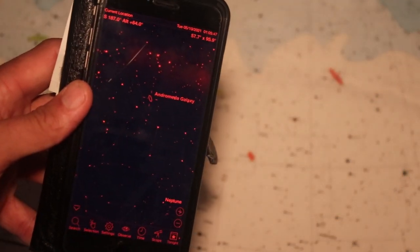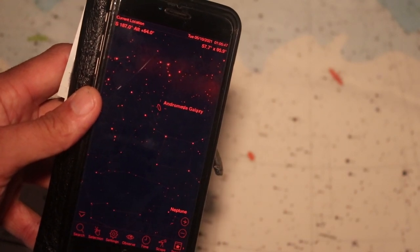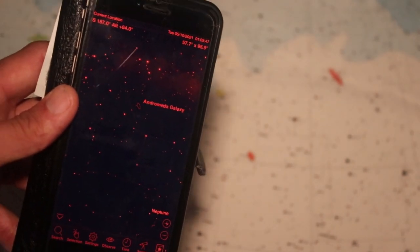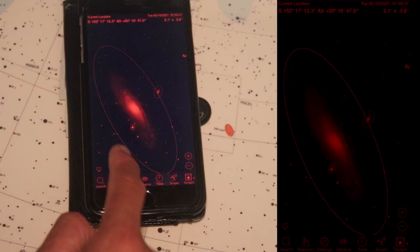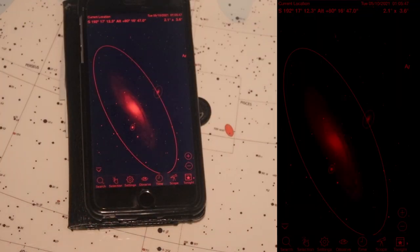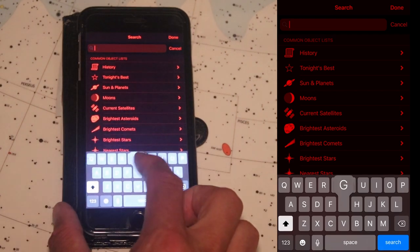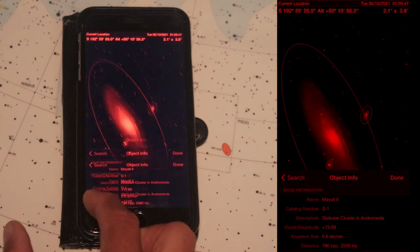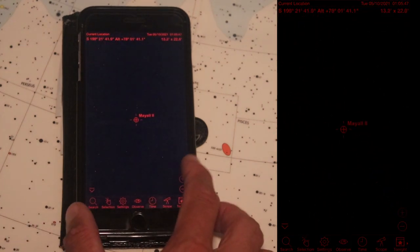I'm using the star charts in Sky Safari, and every time I find something that makes me want to revert to my old paper star chart, Sky Safari seems to have the answer. Here is M31 — if we zoom in we can see the two satellite galaxies. And if I do a search for G1 and search center, it actually shows our target.